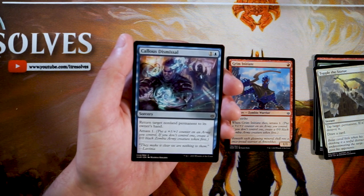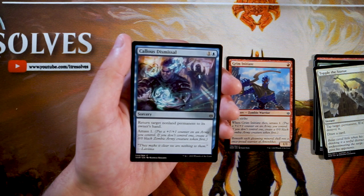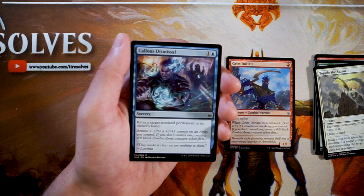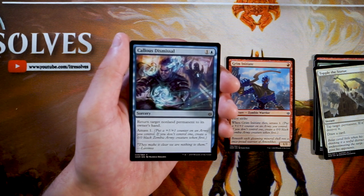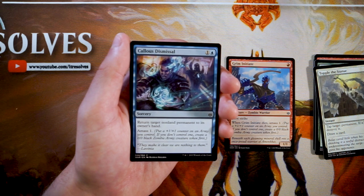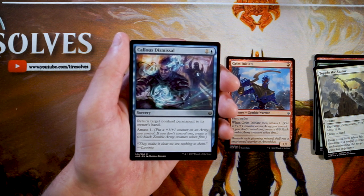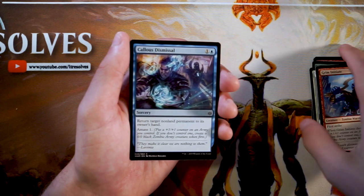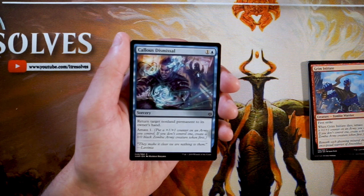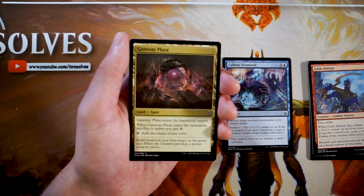Callous Dismissal is a sorcery for one and a blue — return target non-land permanent to its owner's hand, then amass one. I really like this card. It sees play in some constructed decks because it's such a good tempo play. Not only do you bounce any non-land permanent for only two mana — you can bounce a planeswalker, anything — but you also amass one, so you stick a threat right afterwards. It's only a 1/1, but if you've already got an army token out it pumps it up, or it just gives you a new creature. All for two mana, that's pretty good. At common it's a really good card.